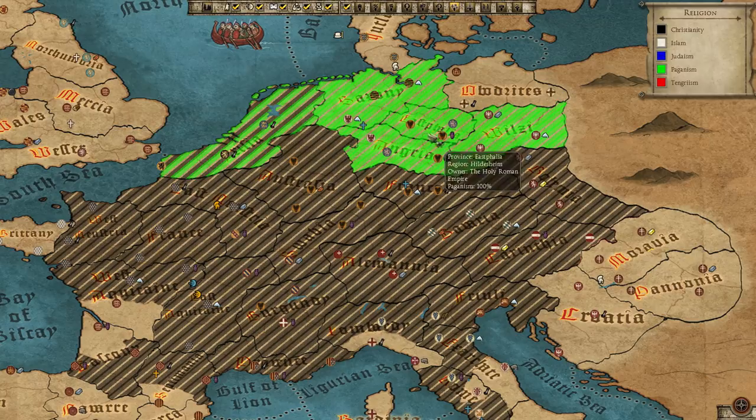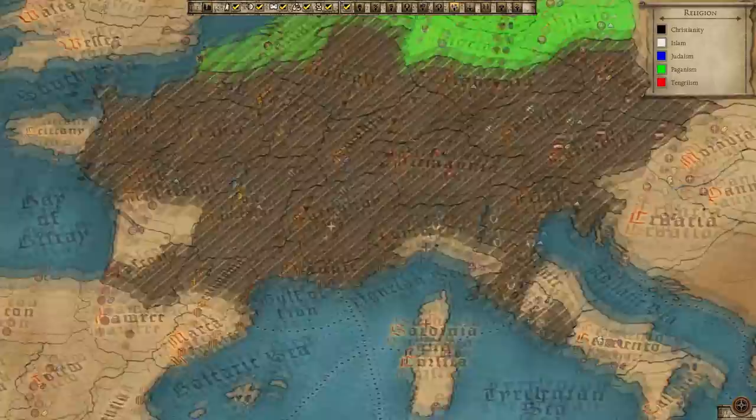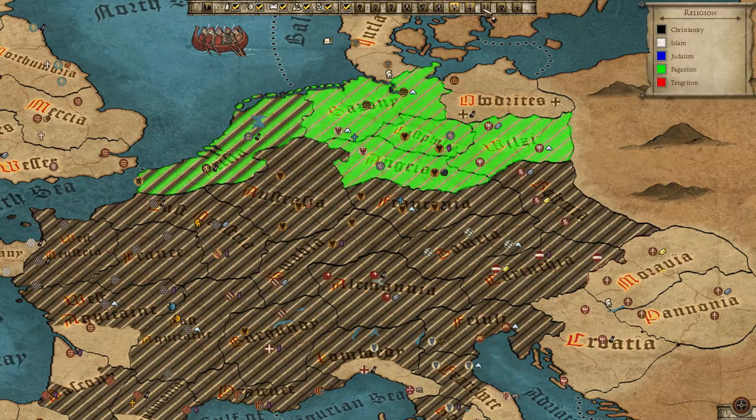Kind of interesting — they actually put in a Jewish population here. I'm not sure how the Jewish religion would spread in this game, but it's an interesting inclusion. Also, sanitation, immigration, and food are other problems — food is something we start off with as an issue.